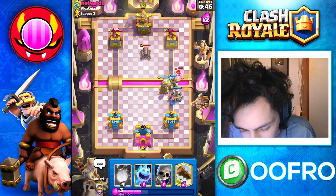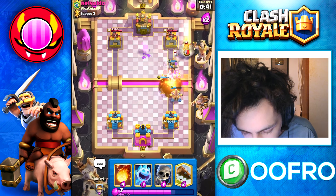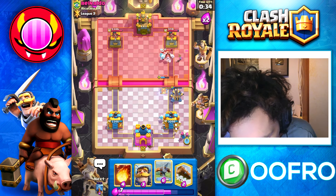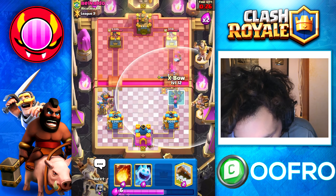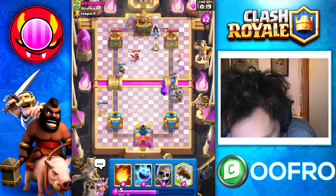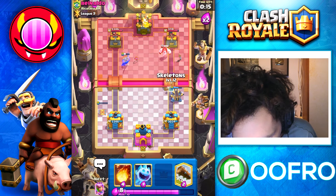He goes for an Ice Golem that gets absolutely destroyed by both the Tesla and the Expo. Expo just slowly melting everything down. He does go for a Fireball — that's absolutely fine. We are going to very quickly cycle, cycle, cycle, going to try and get back around to a second Tesla for this Hog Rider. We do have the Evo Tesla still there. That Tesla stunning it — shockwave effect, beautiful stuff. Little Prince gets taken out as well.